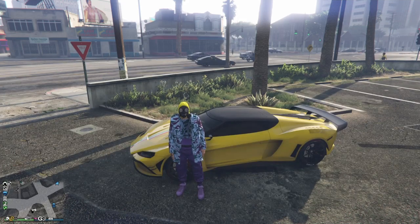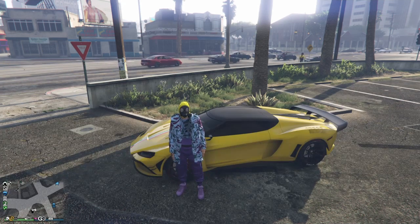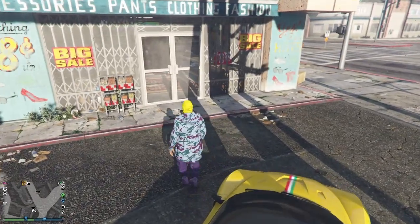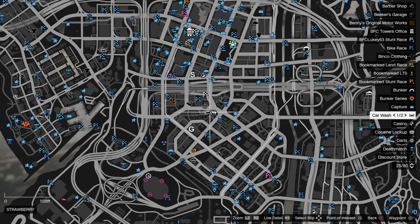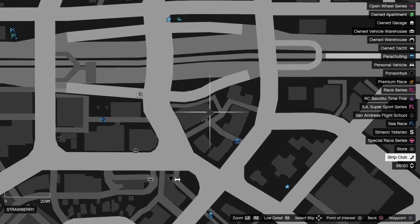Hey guys, welcome back to my channel. Today I'm going to be showing you how you can get the flight suit tube onto any outfit you have saved or any outfit in the game. What you want to do is make your way over to this clothes store right here next to the strip club.